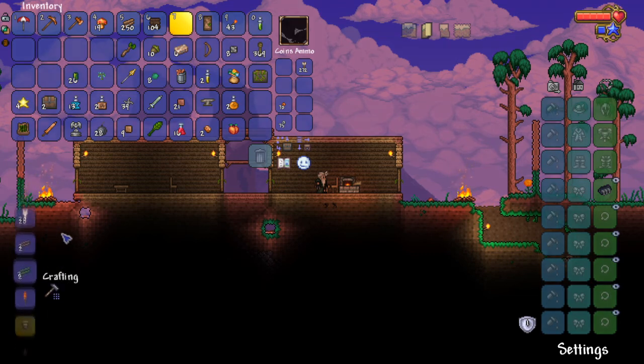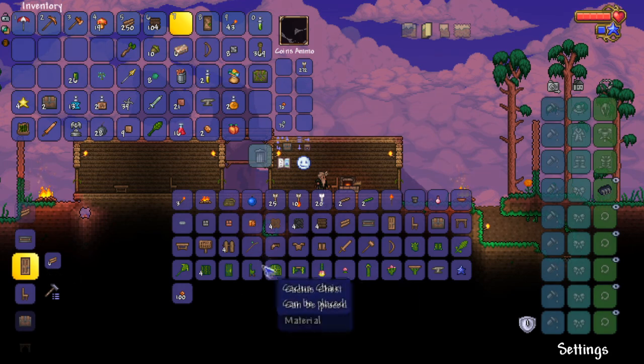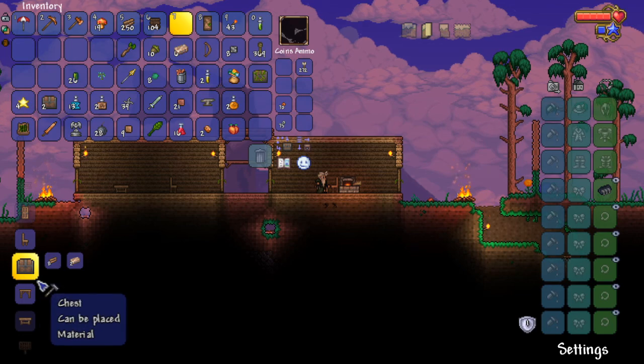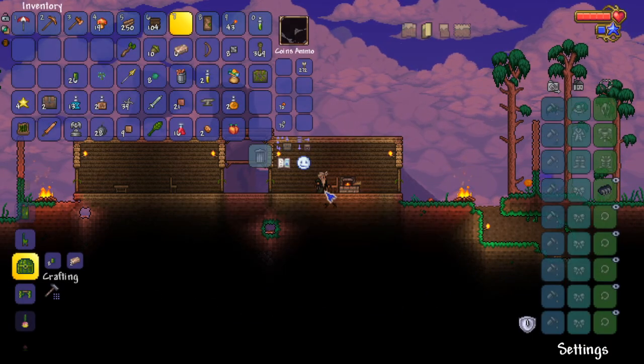We also need sunflowers to reduce enemy spawning. I don't have a sunflower though. I can make a cactus chest — do I need iron for that as well? I do, so none. That's not gonna happen.